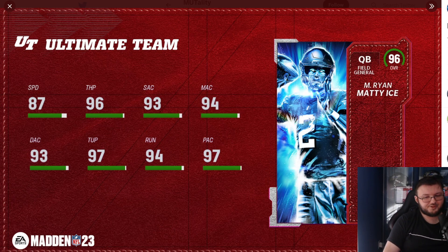I woke up today to see Matt Ryan getting a card, which with the AKA promo makes sense because he's Maddie Ice. I'm guessing this is going back to his 2017 run where he went to the MVP, went to the Super Bowl, and blew the 28-3 lead. He has 87 speed, 96 throw power, 93 throw short, 94 throw mid, 93 throw deep, 97 throw under pressure, 94 throw on the run, and 89 play action. He's still a nice card, but Travis Williams actually said 'the choker' would be a really good nickname for him too.